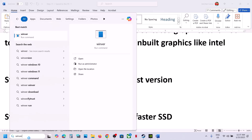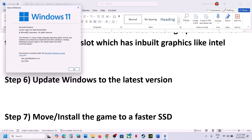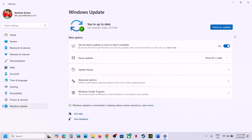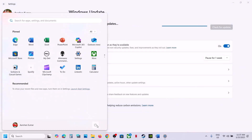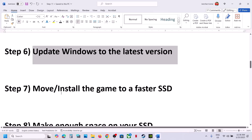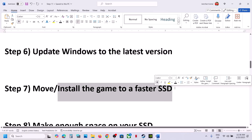The next step is to update Windows to the latest version. In my case I have updated to version 24H2. Go to Windows Settings, then Windows Update, and click Check for Updates. Once all updates are installed, restart your computer and then launch the game.